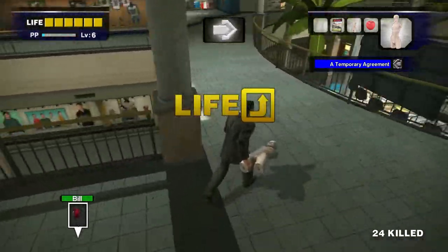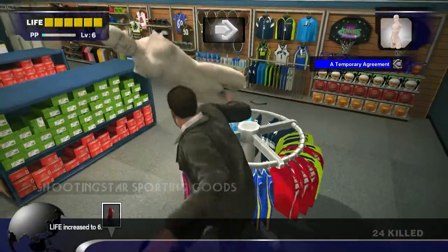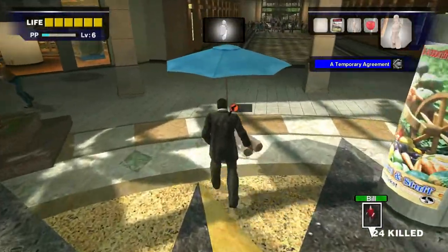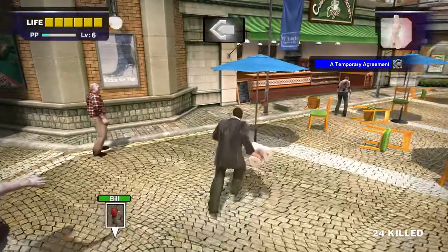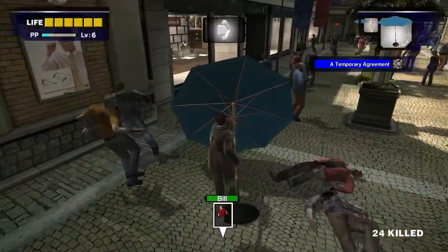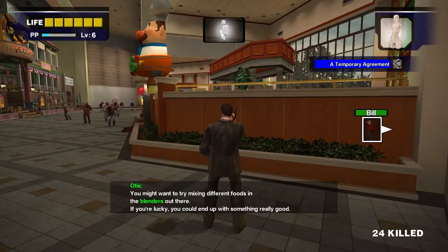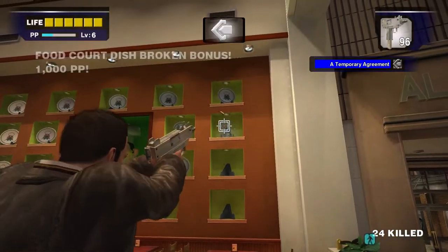Give Bill the shotgun and make your way through Alfresca Plaza back to the food court. Before you leave, spin the little racks with jump kicks for some extra PP. Head downstairs and grab an umbrella to clear a path for Bill, then grab another fresh one and make your way to the food court. Tell Bill to wait somewhere safe and away from zombies — you can also heal him up with wine. Climb up the sign, grab the Uzi, and shoot out the plates for an extra PP bonus. After that you can run around getting the PP stickers scattered around the food court.